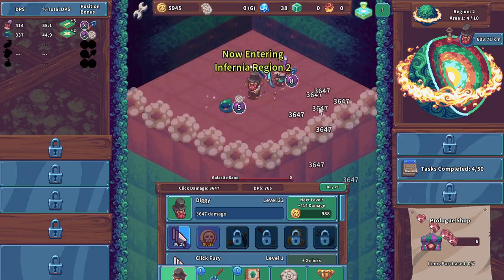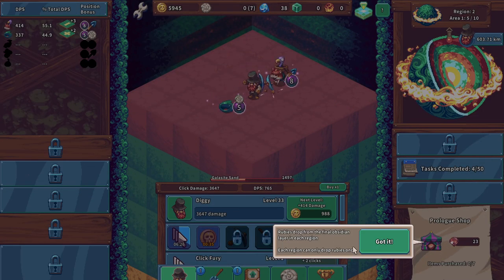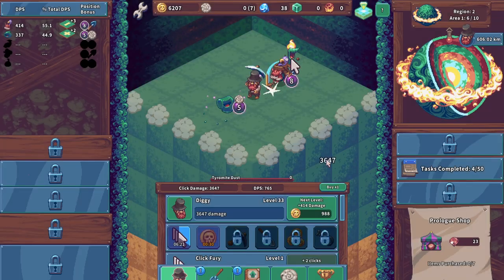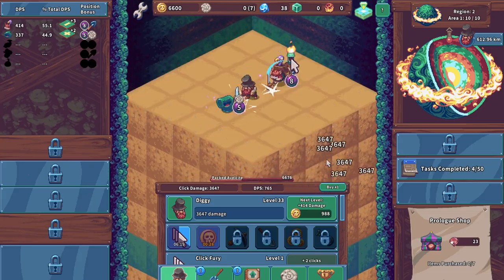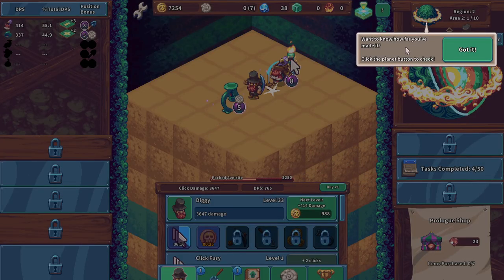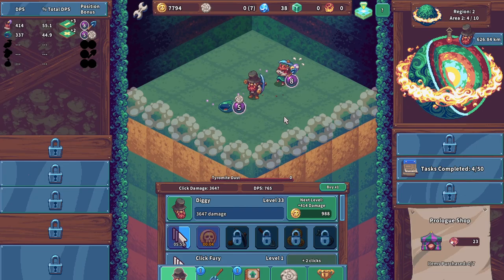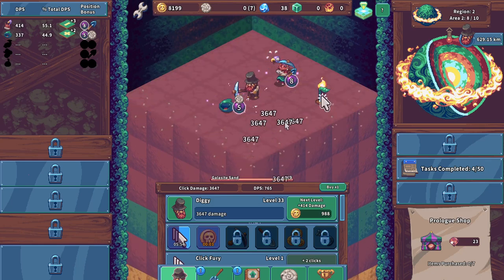Rubies drop from the final obsidian layer in each region — each region can only drop rubies once. Want to know how far you've made it? Click the planet button to check. Looks like the radius is 7,000 kilometers and we've only made it down 622. Difficulty range one to 300, we're in region 12, orbital period 917 Earth days. Slowly making our way down there.